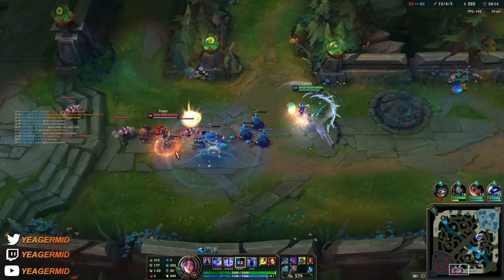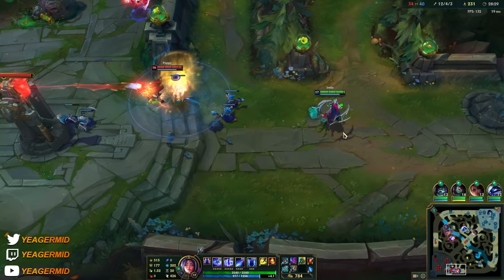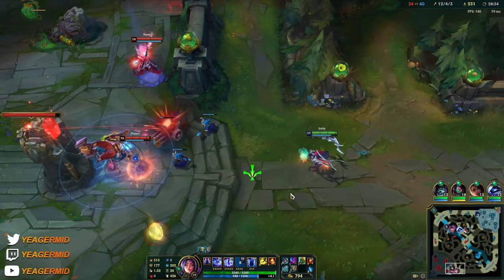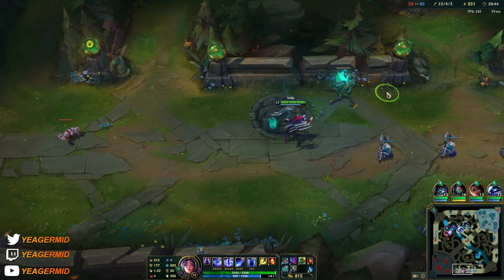They're going towards the objective — they could actually be headed towards me as well, so I'm going to stay back. This is how I apply pressure. It's only Nami — I can take out Nami no worries. But I'm keeping two people bot side, and if they still lose the baron it's just unfortunate.